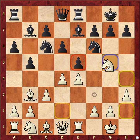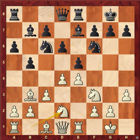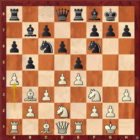It was thought that Wesley So would repeat with knight g5, but he went knight bd2 instead, and black went bishop f8.